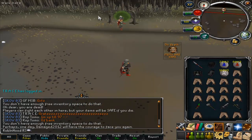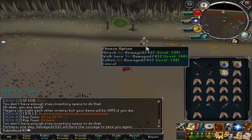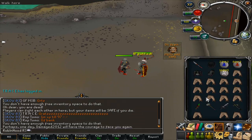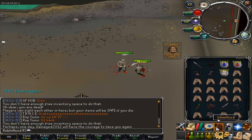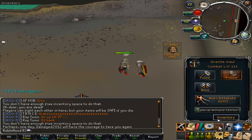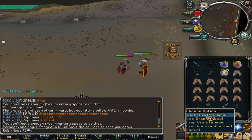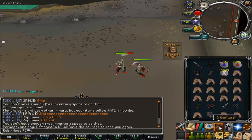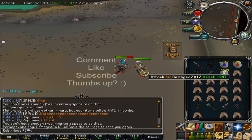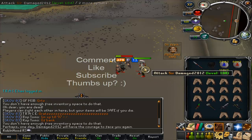A common mistake people make is not having auto retaliate on, or not clicking attack after they have wielded. So if you attack then switch to your maul, you're not actually attacking him. What you need to do if you're not using auto retaliate: attack with the whip, then go F5, wield granite maul, click almost instantly, and then spec, spec. The alternative is to have auto retaliate on, but if you're a PvMer in fight pits running around, auto retaliate is not ideal.